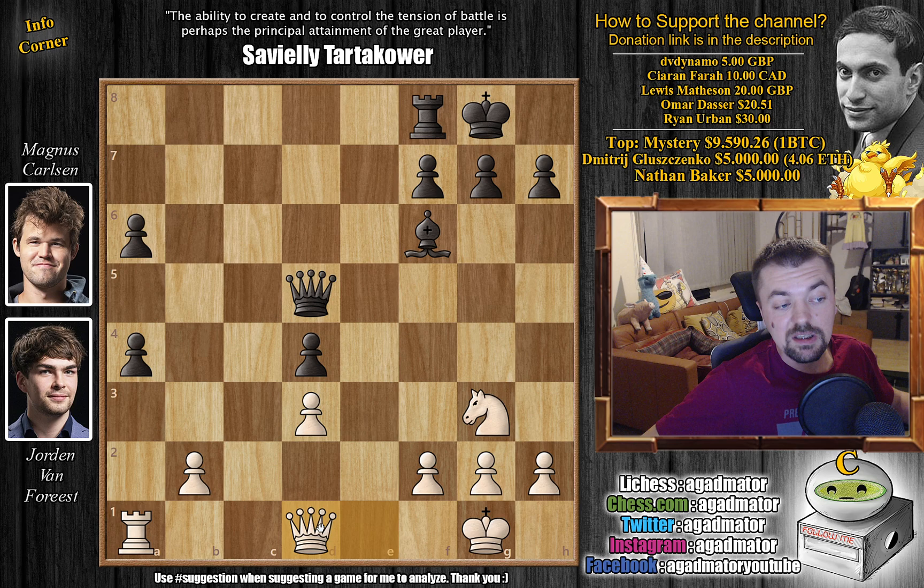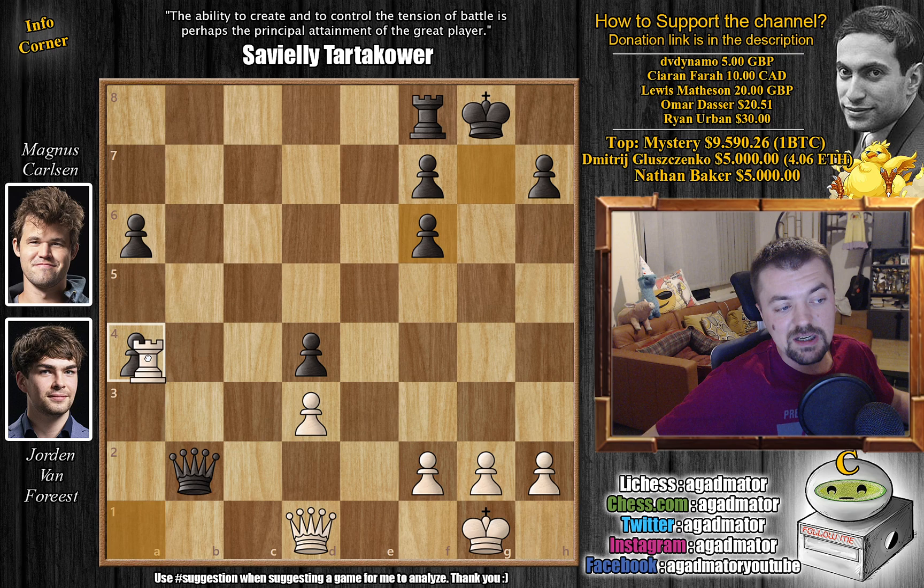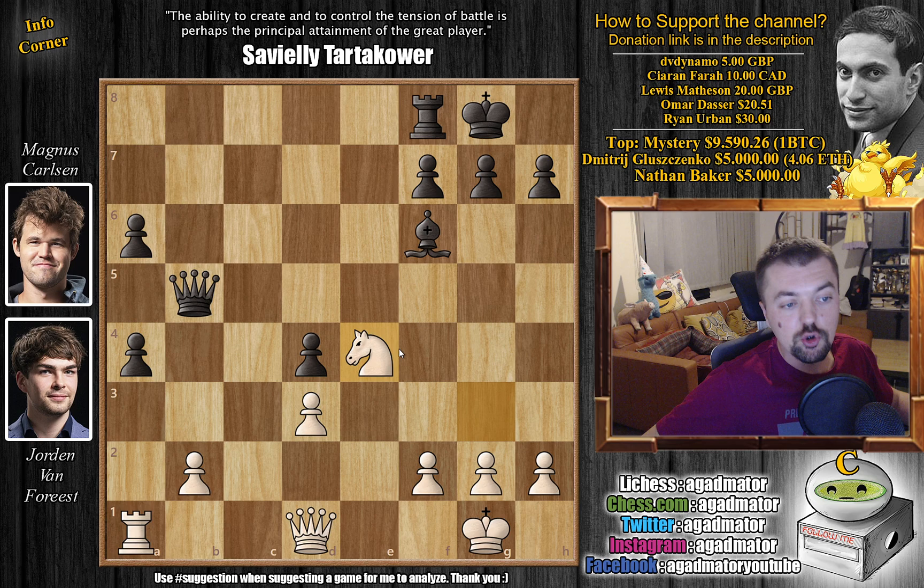So instead, after b captures on a4, we have queen to d1 with a double attack on the pawn, also keeping an eye on the d3 pawn. Queen to b5 by Magnus, and now comes knight to e4. What do you do here? If you go for the b2 pawn — queen captures on b2 — and be all greedy about it, you're going to allow white to open up your kingside. Rook captures on a4 — it's still probably a drawn endgame, but you don't want to shatter your king's defenses like this.